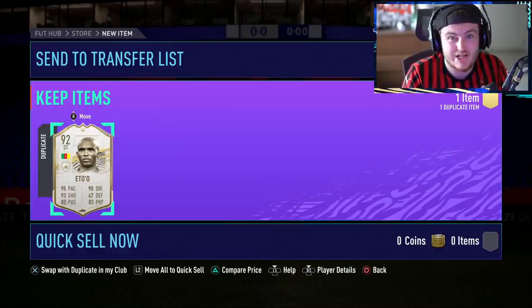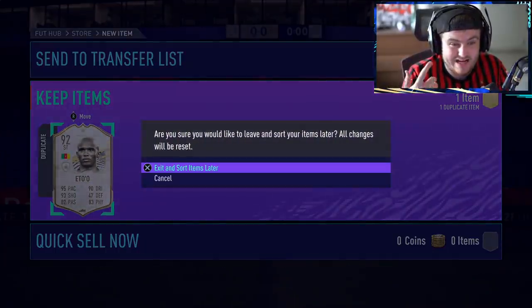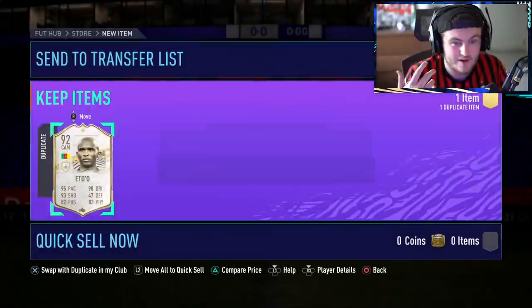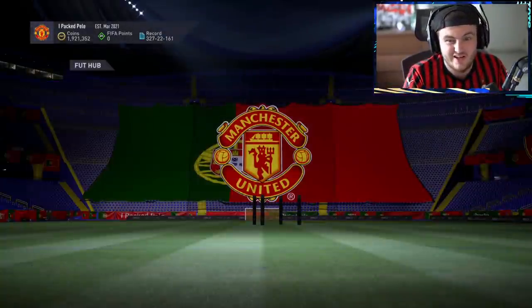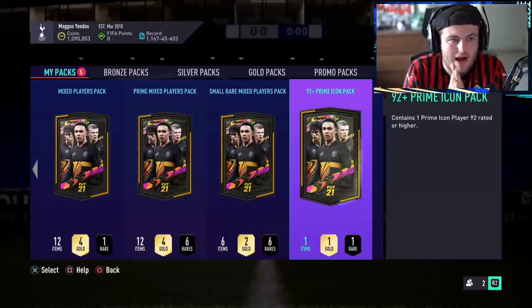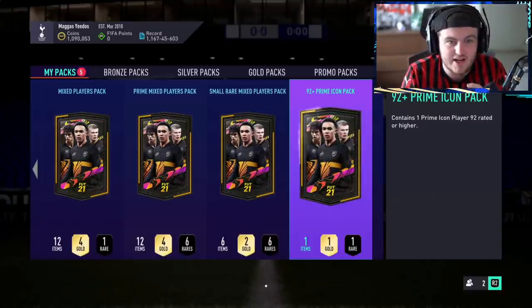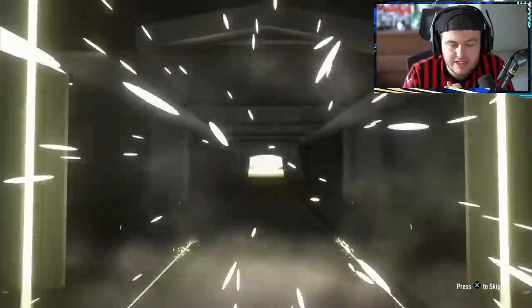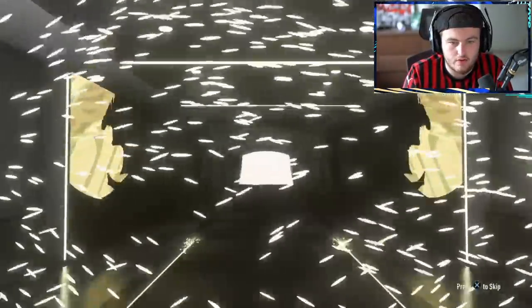Overall, we've just had two insane strikers from our packs, so you can't really complain. Sadly, I've already got him untradeable, so we'll be putting that Eto'o into an SBC. I've played a lot of games with him — not bad considering I've only had him for like two months. We've got another 92 plus prime icon pack now for Matt. Hopefully we can get him something decent. He's already got mid-Pelé untradeable, so maybe not Pelé. A big pull here would be nice — Eto'o in this account would be legit.